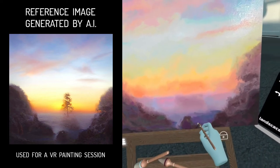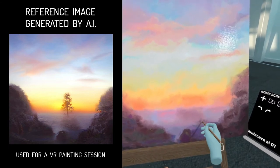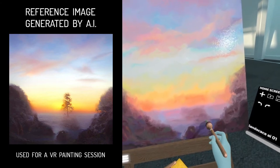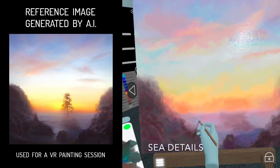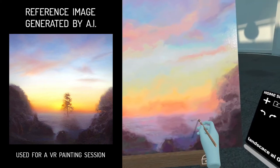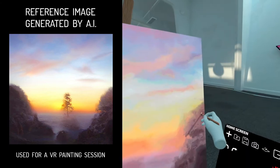Keep an eye on the contrasts and add dark and light colors. Paint some thin lines and dots for the sea details. Check the hills for additional touches.